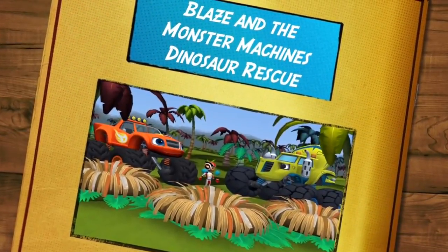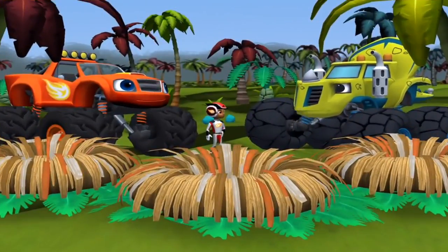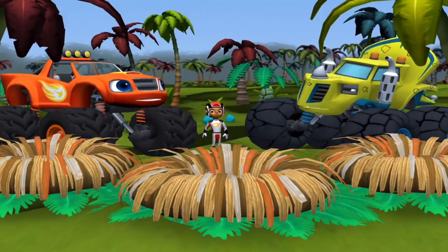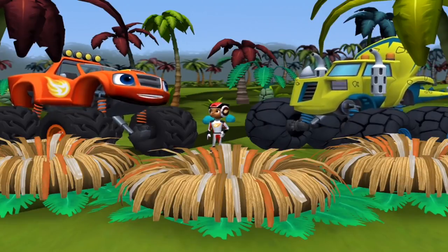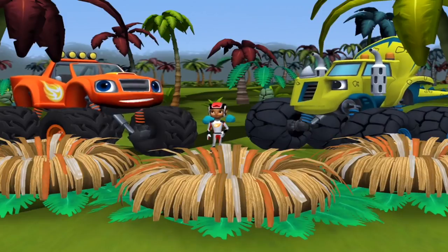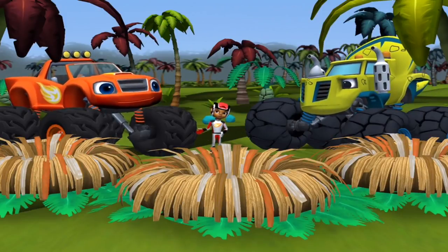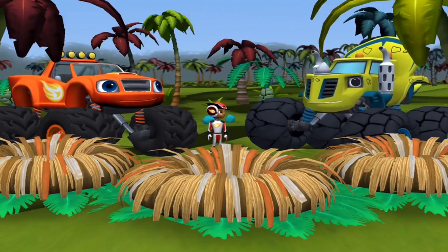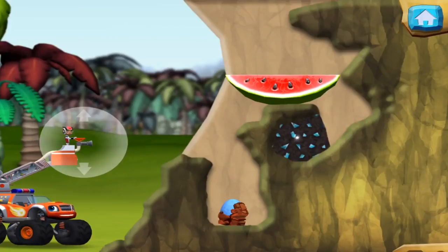Hi, Zeg. Hey, what's wrong, big guy? Hi, AJ. Hi, Blaze. Zeg have big dino problem. Baby dino eggs missing from nest. They must have rolled away. Zeg need to rescue those dino eggs quick. Sounds like you could use some help. Will you help us find all the dino eggs? And don't forget to keep an eye out for cool hidden prehistoric gems — we should grab them for Zeg's collection. Zeg love pretty sparkly gems. All right, let's get rolling and rescue some baby dinos!